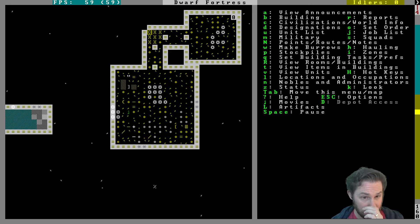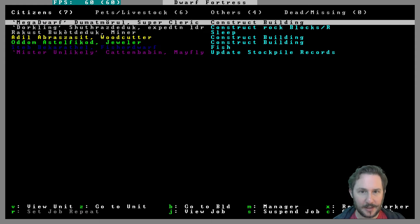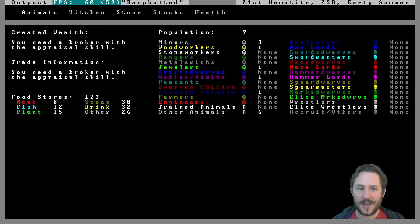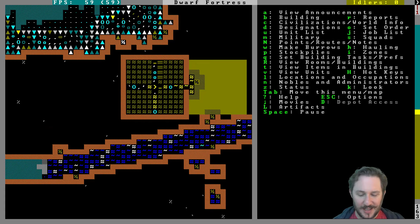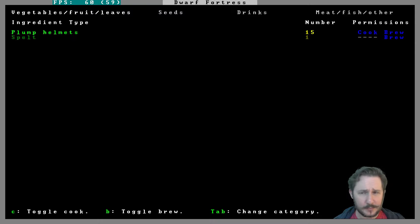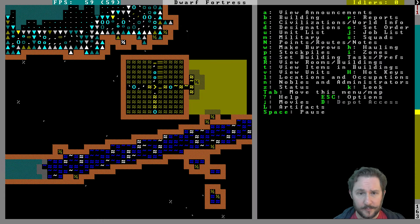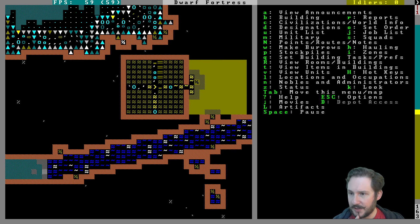Fish is the only food we seem to have, so we should probably make a fishery now. We need food — our dwarves can't be happy like this. We ate meat but not a lot. We really need to get prickleberries going. Now that I'm thinking about it, we need to change our kitchen settings: do not cook plump helmets, you can brew spelt that's fine, and don't cook any seeds.